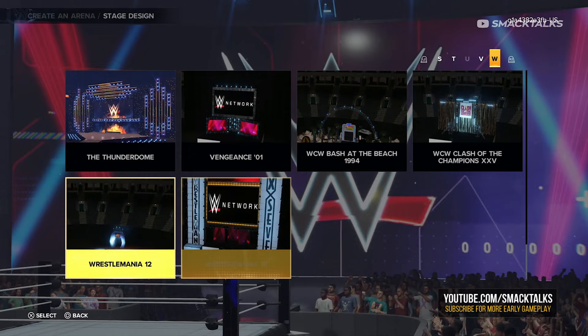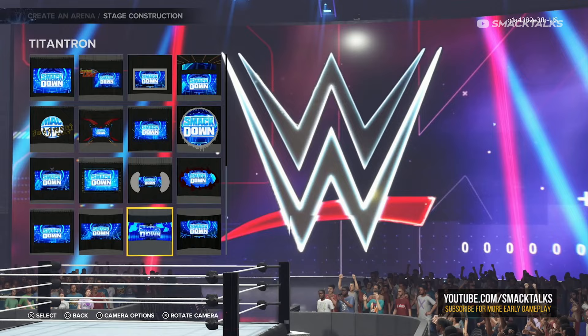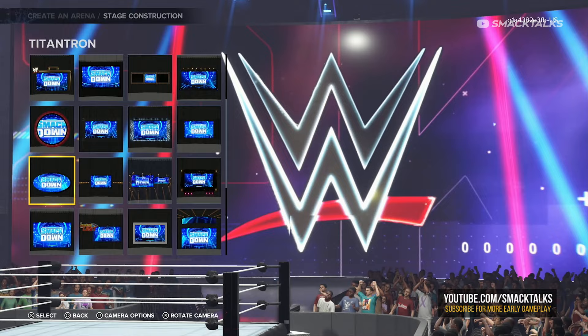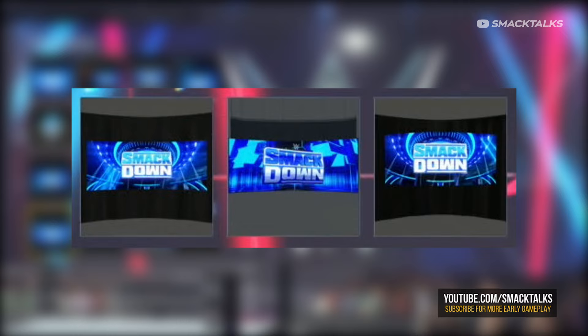Looking at the new additions, we start with Titan Trons. You'll notice that all of the thumbnails have now been updated to feature the Smackdown Trons to better show off the designs, with the previews also now being zoomed out to give you a better look at the full design. The new additions can be found at the bottom of the list — we have new options for the large modern Trons, one of which looks to be the default Rowan Smackdown Tron, while the other is the Hanging Tron from the short-lived Smackdown stage in early 2020.